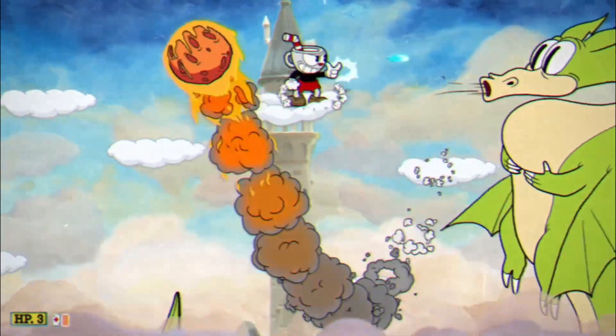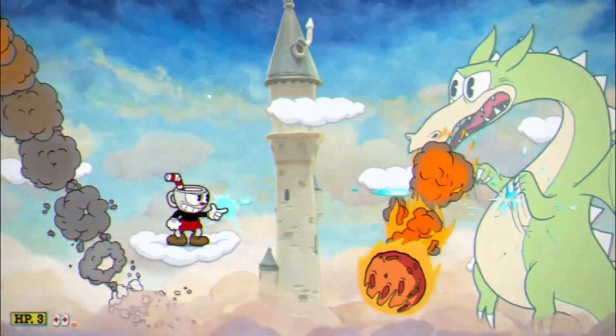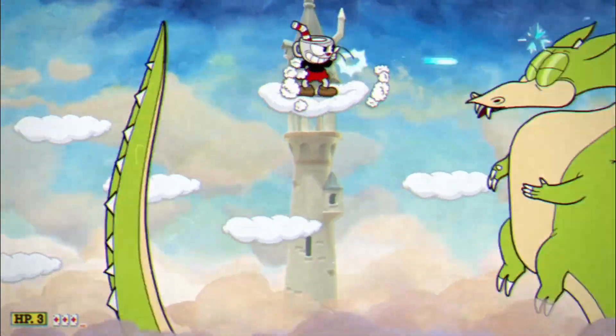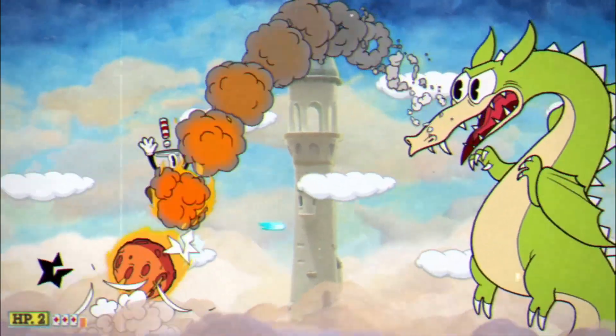The trickiest part of this phase is the tail that shoots up from the bottom of the screen. You'll see it poke out a few seconds before it flies up, so find a comfortable platform to get yourself out of the way and keep an eye on any additional projectiles coming from the dragon.